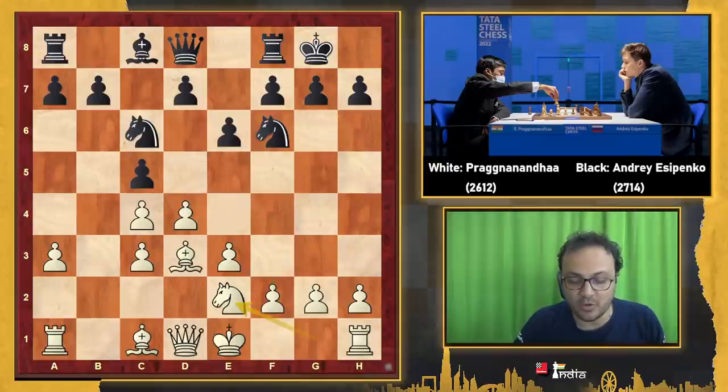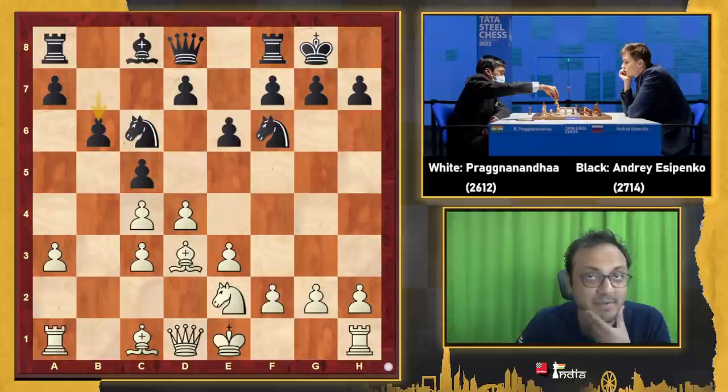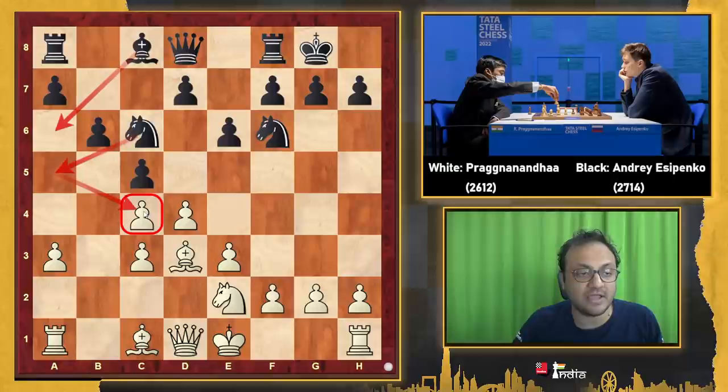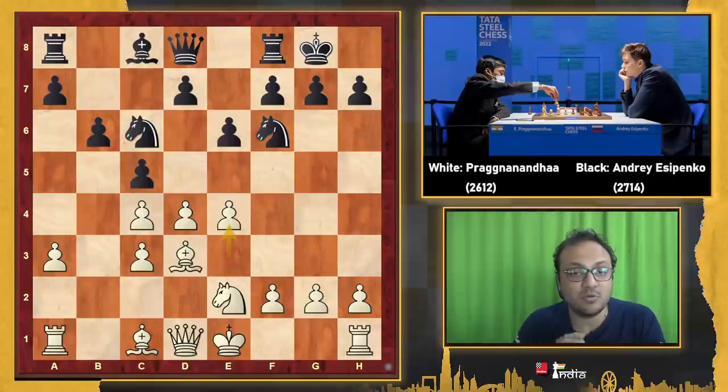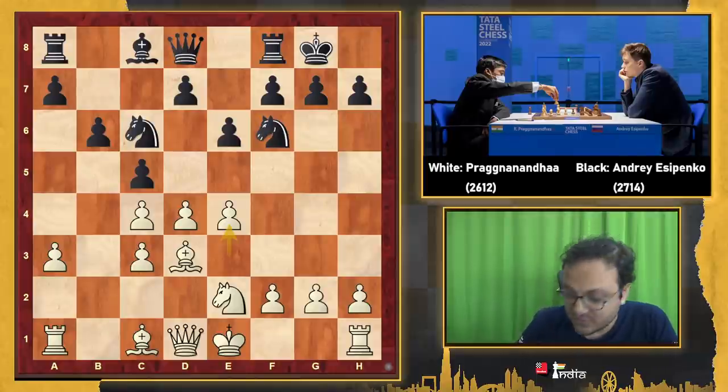b6 — Black has a clear plan: put the bishop here, get the knight to a5, and hit the weakness on c4. Then e4, and this is the moment where I'd like you to pause your video and figure out what Black should do. The move is very pretty.